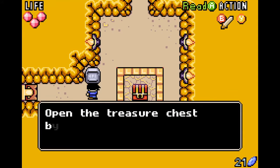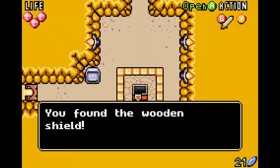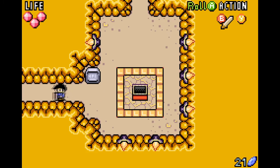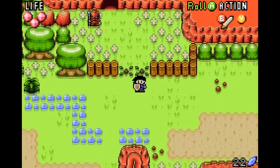The sign says: 'Open the treasure chest by pressing A. Chests can only be opened when facing the lock.' That can be a very important distinction — you have to face the front of the chest. In Breath of the Wild and Ocarina of Time I don't think you had to face the chest. We found the wooden shield — a simple shield that protects from small projectiles and enemies. Let's go! We've got the treasure and beaten the trial.